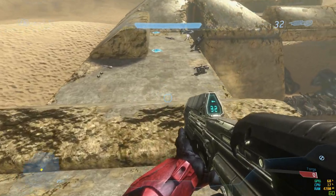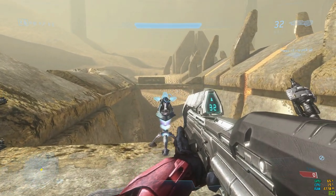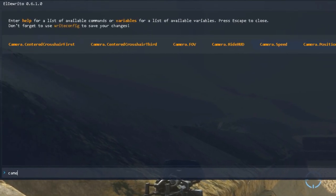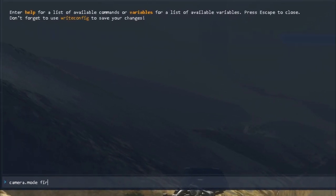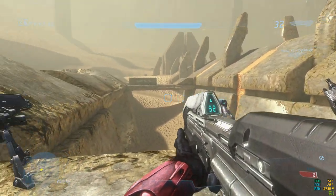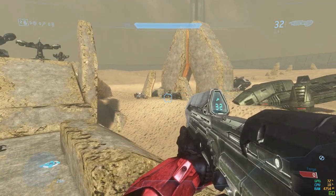As you can see, one of the first things is this obviously isn't any mainline Halo game. This is in fact Halo Online, more specifically the El Dorito mod. All you have to do is click this button, put in 'camera.mode first', press enter and you're done. There'll be no immediate changes but it requires you to actually do something — either enter a third-person turret or vehicle.